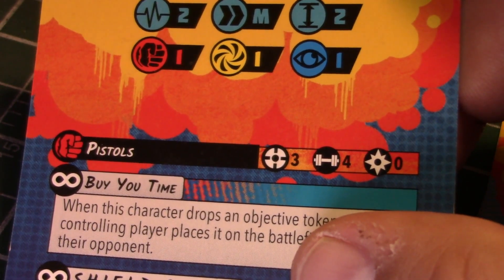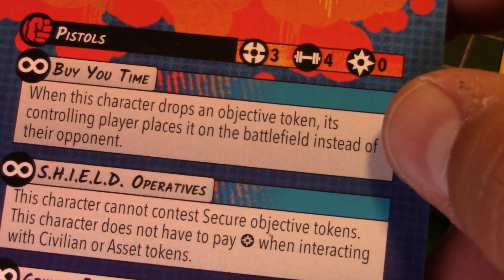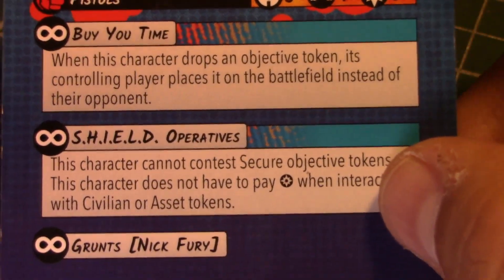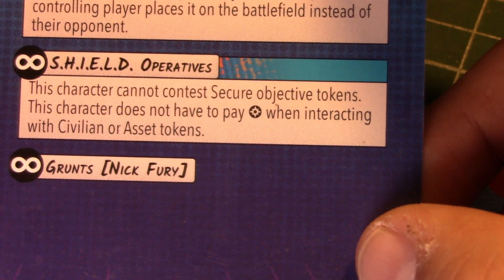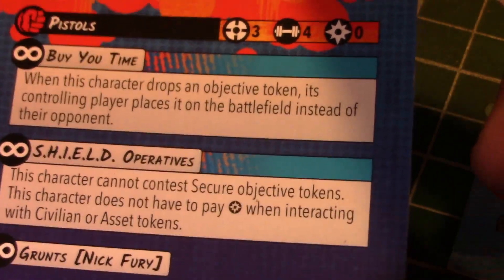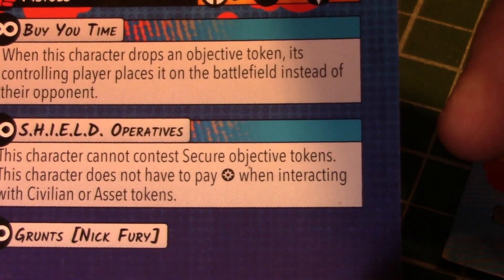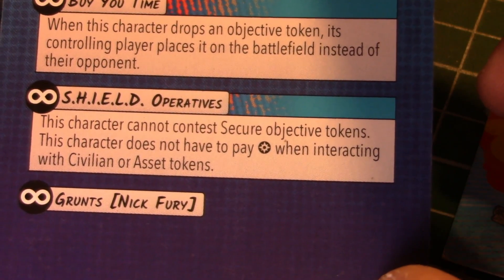The Shield Agents have a modest stat line: two stamina, medium movement, size two, ones across the board for defense. Their attack is a range three, four-dice pistol attack, physical. They've got Bayou Time — when this character drops an objective token, the controlling player places it on the battlefield instead of the opponent. This is an incredibly powerful ability. Then they have Shield Operatives: this character cannot secure objective tokens but does not have to pay power when interacting with civilian or asset tokens.